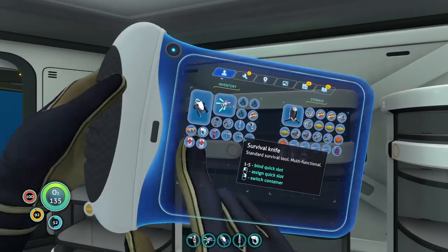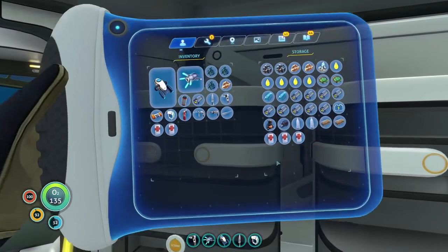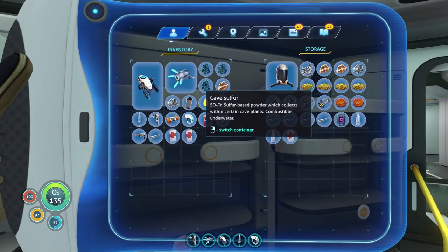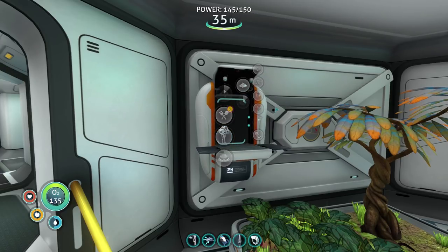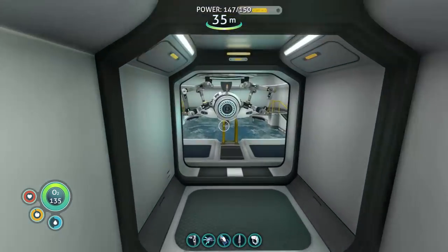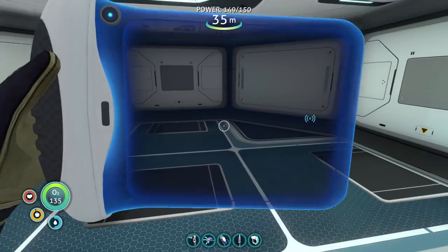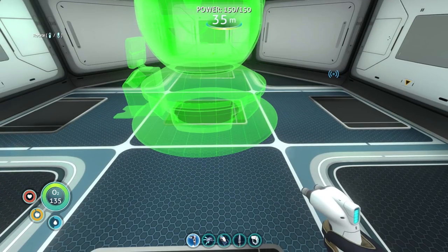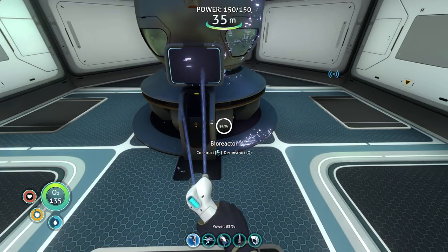Lubricant. No lubricant there. Lubricant, and then silver — one and two. Perfect. Now this actually serves a purpose, so I could see spending silver on this. Build this guy, like that. Perfect. And then we'll go throw it in one of these rooms. Pretty sure it requires its own room in order to do anything. Let's do it. Yeah, it does. We'll just have it right there. Perfect. Bioreactor coming online. I wonder how much it's going to give us power — 150! Holy moly!